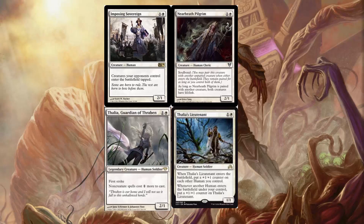The Imposing Sovereign you may be curious about. I included this over the 1-mana enchantment that was in Kaladesh because this is a human, and when it enters the battlefield it'll trigger our Thalia's Lieutenant as well as our Champion of the Parish. So that was behind that decision.